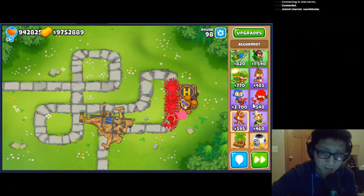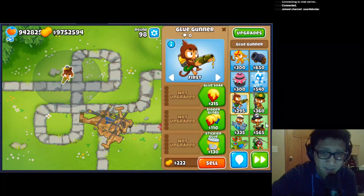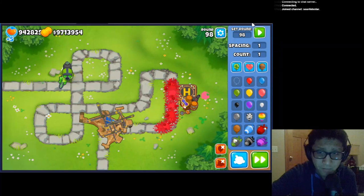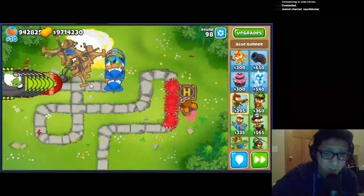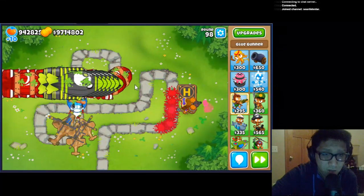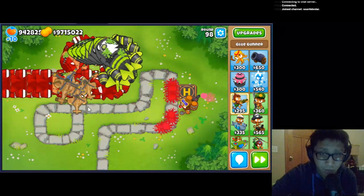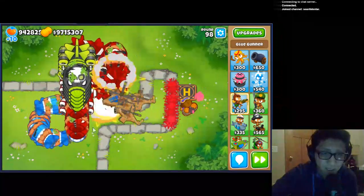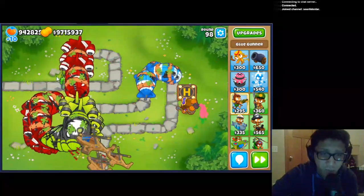The Glue Solver has had damage per tick increased from 2 to 3, so maybe this will finally be good against super ceramics. Let's place it and test against round 98 — let's see if it can stop super ceramics a lot easier. Those super ceramics are getting melted! I can see a lot of merit in this tower now. Wow, that's really good. Once they get glued they get popped really easily. The Comanche doesn't seem like it's doing the bulk of the damage here — Glue Solver seems to be really good now.